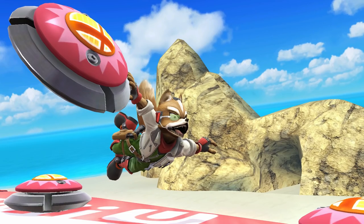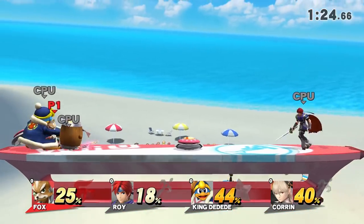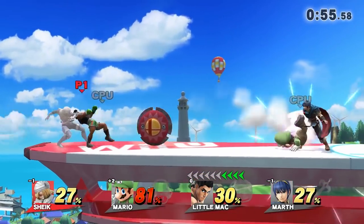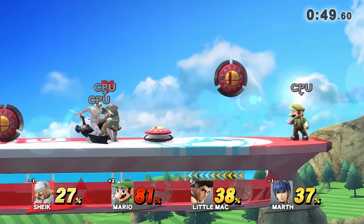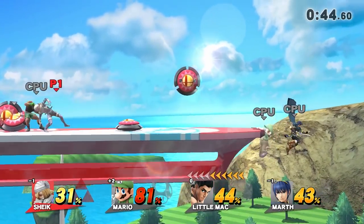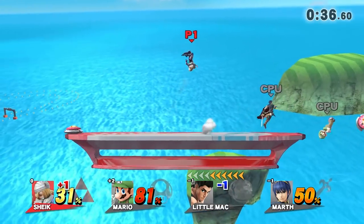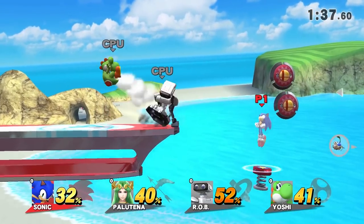Up next at number 6, we got Pinball. This item can either be your best enemy or your worst friend, because if you use it yourself there's a chance it can hit you the moment you drop it and knock you off the stage with no option to recover. Or if you're on the stage you can get trapped between a couple of them, bouncing left to right until the thing disappears. In that scenario it would actually be better to get hit by your opponent — there's no escape unless you get hit or one of the bumpers disappears.